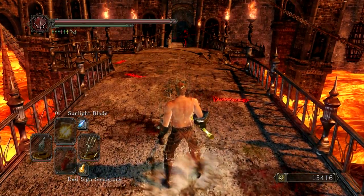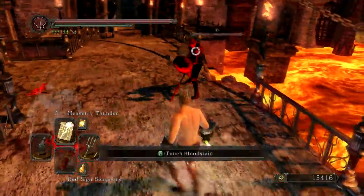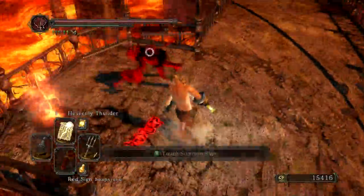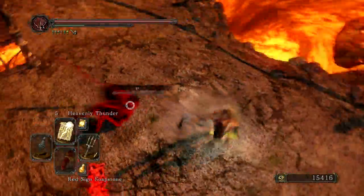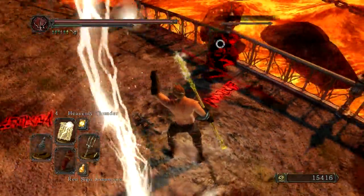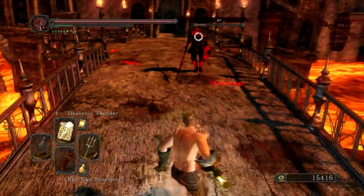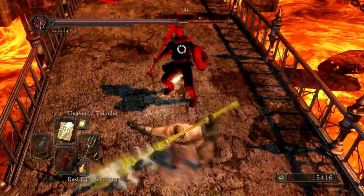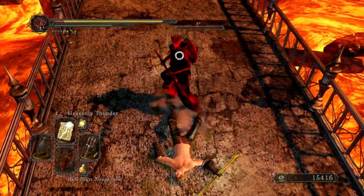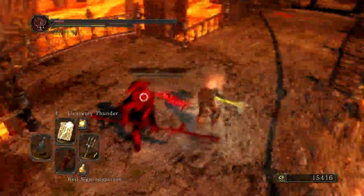The other spells I have here are Heavenly Thunder, which deals a lot of damage. Even though it's a really low-level spell, it's really cool — it's fast to come out and it just randomly hits. It hit twice there and he's almost dead. This guy got off a very good parry — I don't know how he did it — but he couldn't kill me.